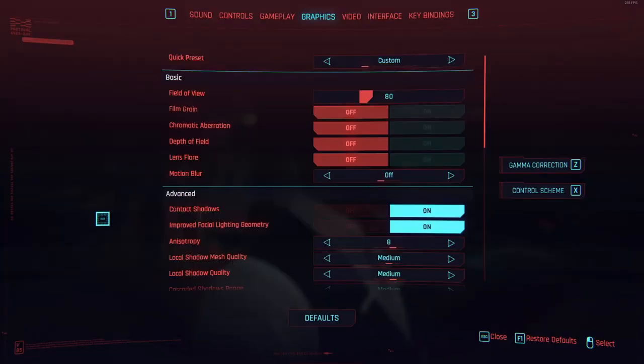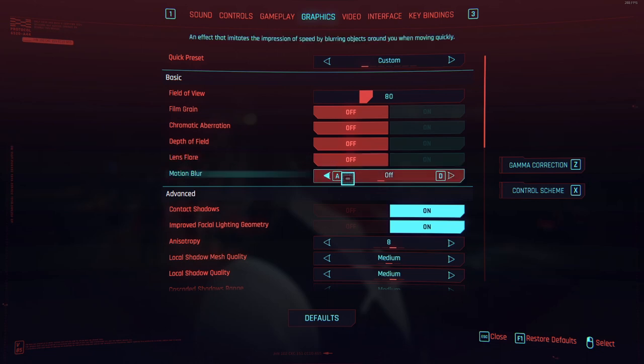I like to turn off all of these — film grain, chromatic aberration, depth of field, lens flare, motion blur. I feel like they don't really add too much to the game. In fact, they take away from the visual fidelity and kind of make it look like it's running at a lower resolution. So I just turn all of those off from the get-go.